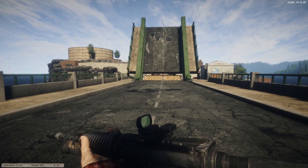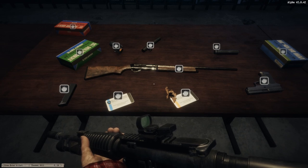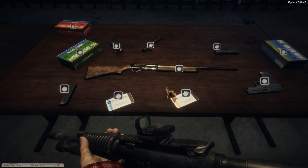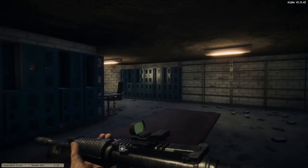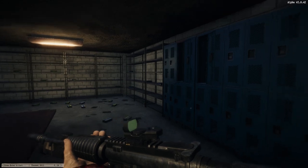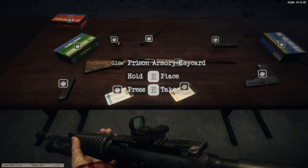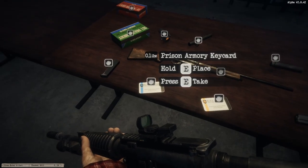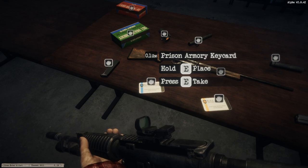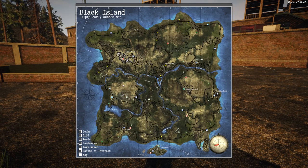Once you've got these two keycards you'll be able to find awesome loot throughout the entire prison, especially in the end armory. One of them — the prison keycard — is found outside the prison, and the prison armory keycard is found in multiple locations inside. There are two locations you can go to get the first starter keycard.